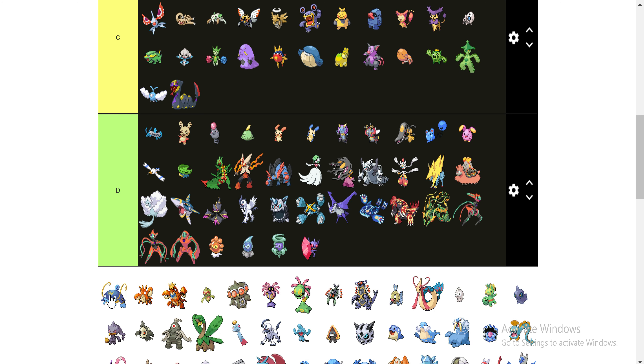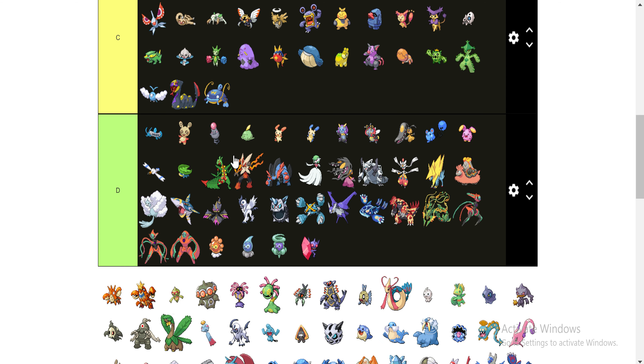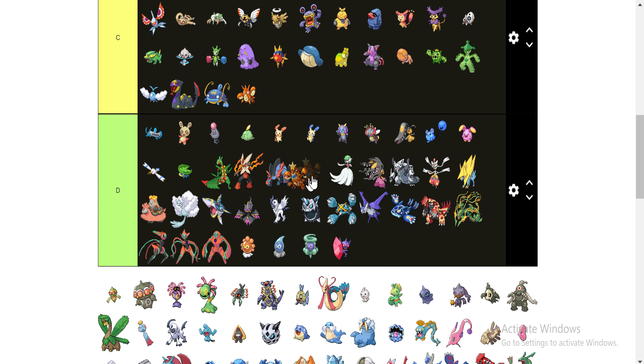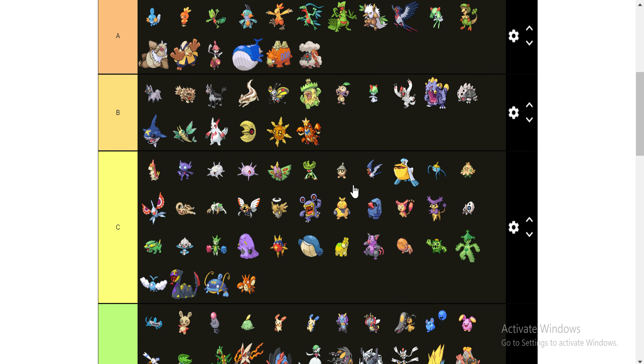This guy in D category, because I've never even seen him. And then this guy will go in the C category — I think he's okay. Little crab man will go up in C, and then his evolution will go up in B. He's not terrible, just not something I would pick. Although his design is really cool, so he's mostly winning on that.